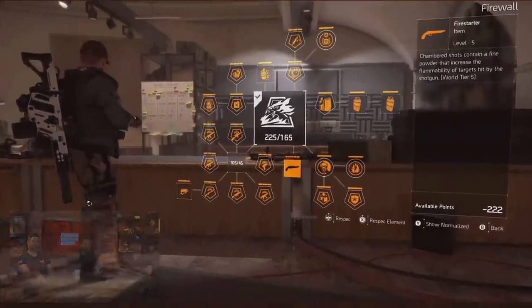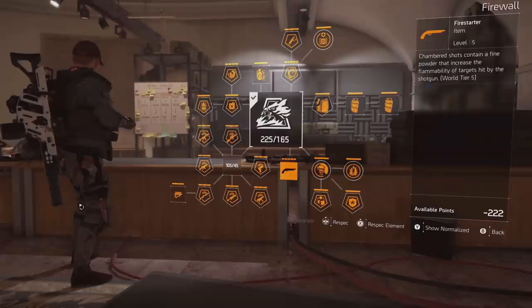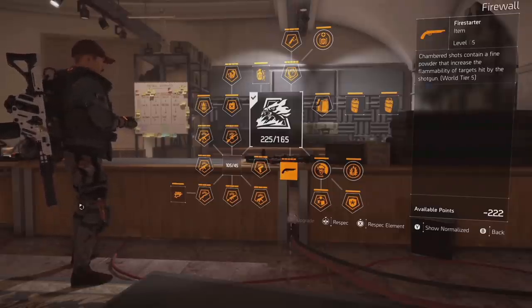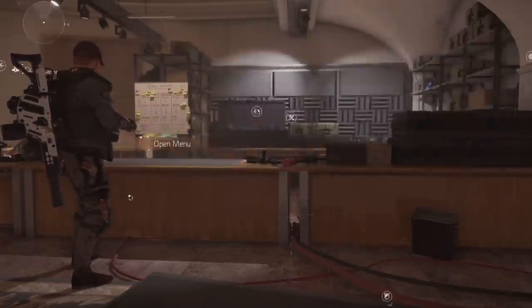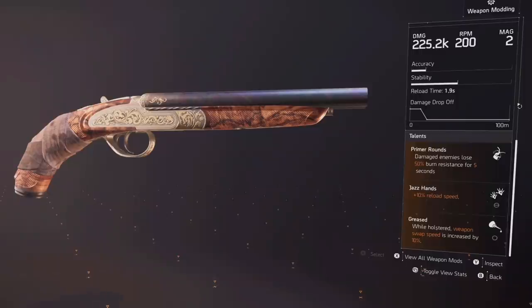The sidearm is called Firestarter — it's a double barrel shotgun. It applies a debuff that reduces enemy burn resistance by 50% for five seconds when you hit an enemy. So you can chain it together with your flamethrower. This includes enemies completely immune to burn — you can hit them with the Firestarter, take away their immunity, put them at 50% resistance, and then light them on fire. That fire doesn't have to come only from your flamethrower — it could be a flame turret as well. It's pretty powerful.